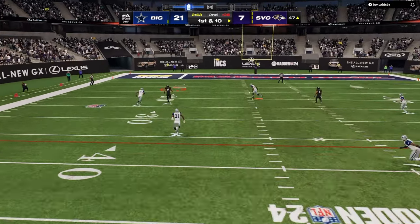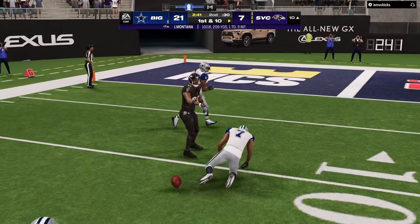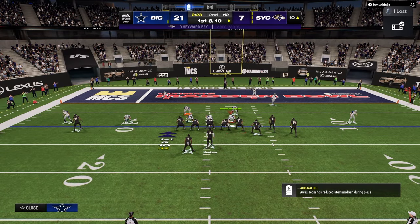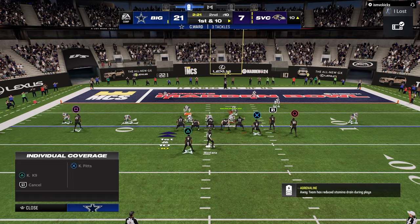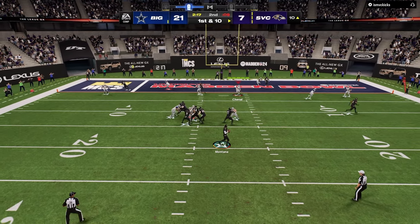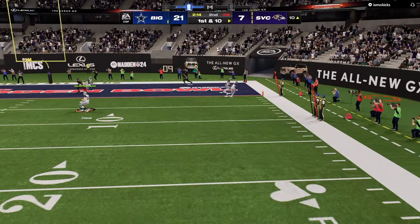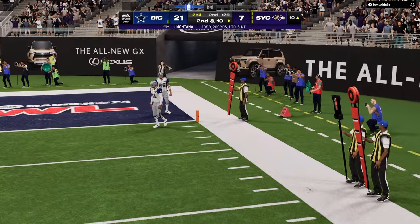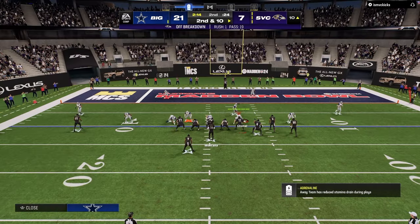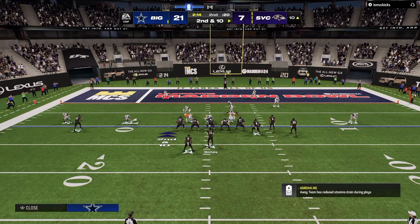There are a lot of reasons. It could be because we ran the play on one hash as opposed to the other. It could be because it was a fade route, not a streak route. It could be because it was the double post route, not the deep corner post route. Those are all factors. Forcing yourself to stop blaming the game for everything that goes wrong — understand that you can't really control it. The only thing you can control is your adjustments, your inputs, what you put into the game.